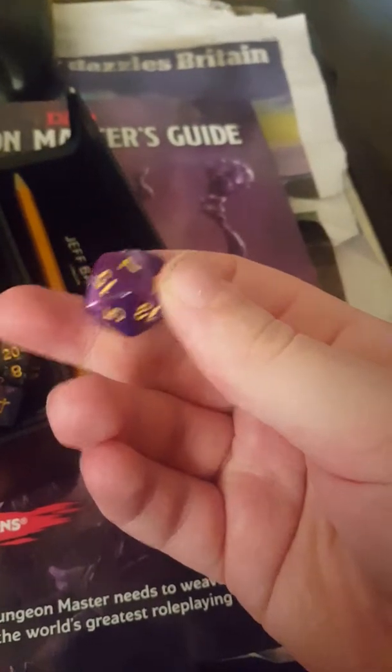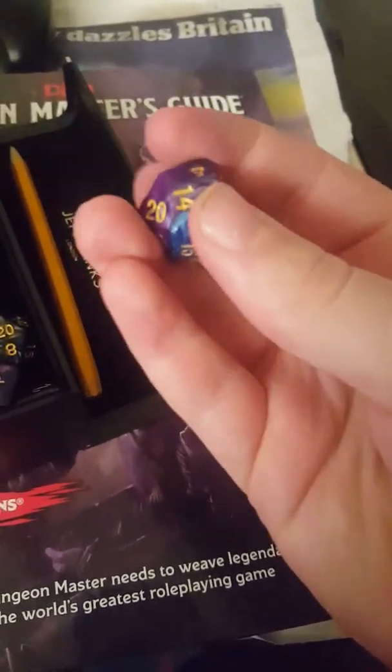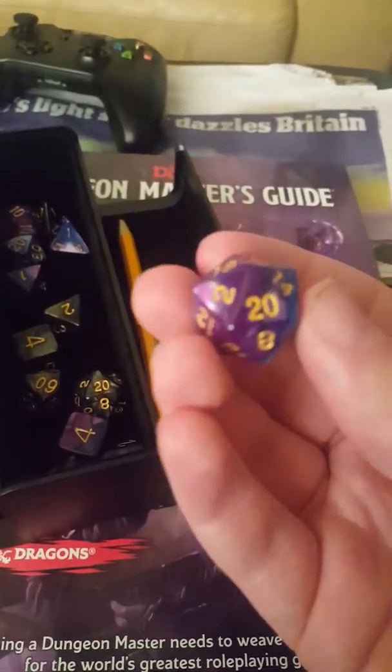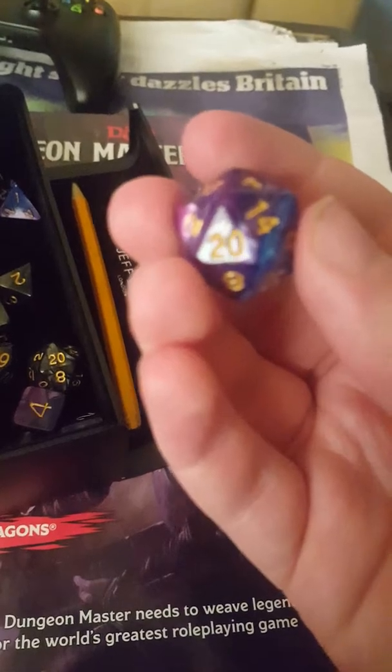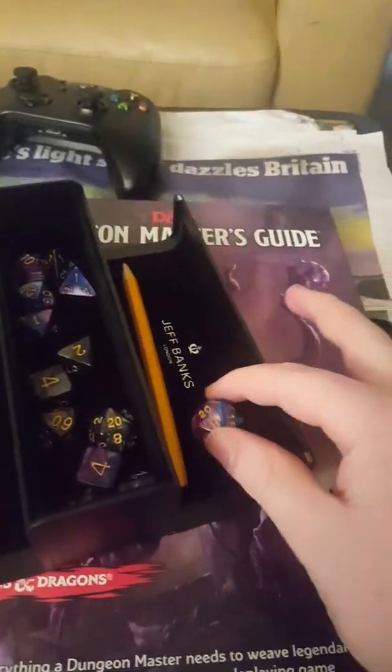So you're going to need a d20. d stands for dice, so it's a 20-sided dice — you're going to need one of these. This is mainly for your abilities, like attacking or spells, depends on your intelligence or whatever. I'll teach you how to make character classes later on, and then you'll see how these 20-sided dice are very useful — that's why they're very famous for Dungeons and Dragons.